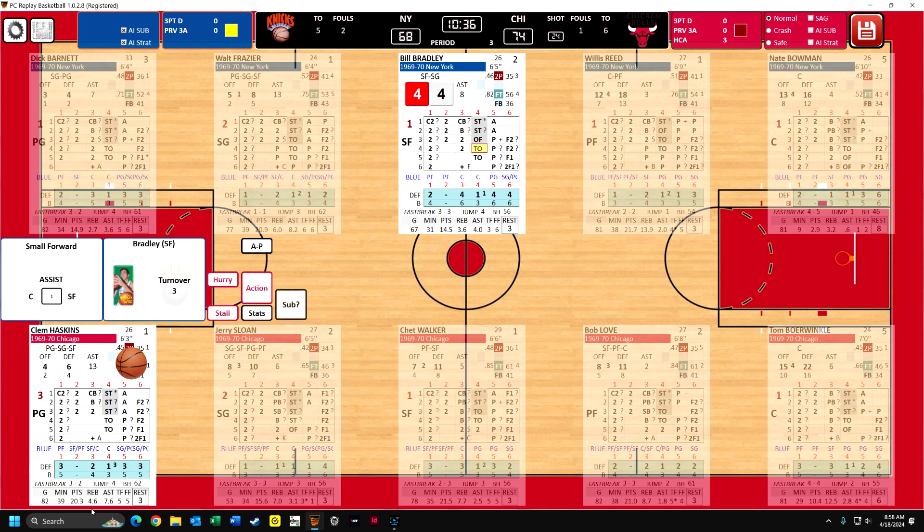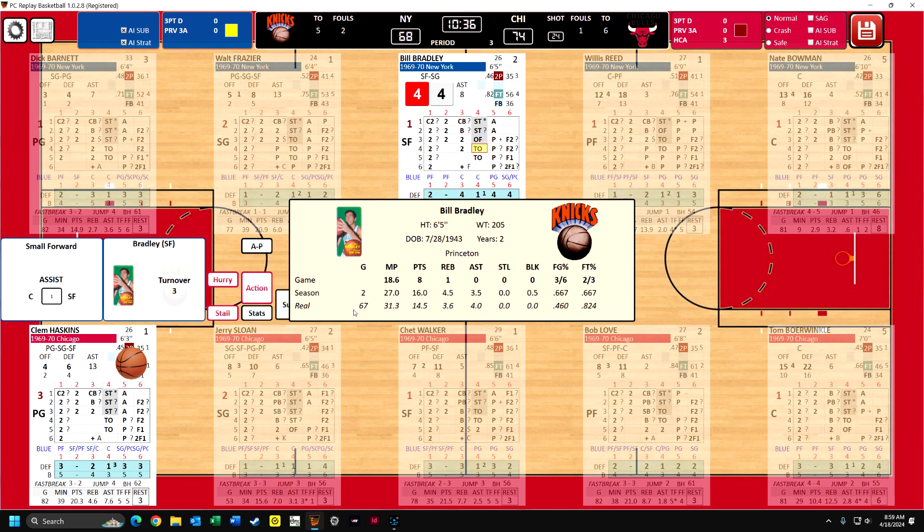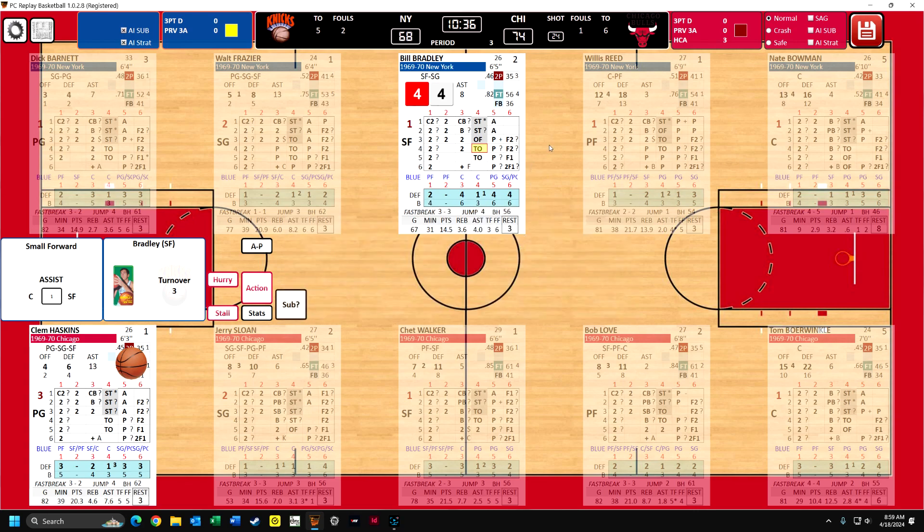Now I'm only responsible for substituting the Bulls, and you can see down here in the lower right-hand corner is the rest number of minutes per half that a player has to have. Borwinkle will need to sit down when we get past the six-minute mark. If you exceed that, then these players go to their B rating, which is bad. You can check the current situation on these players - just right-click and you get what their real stats were, how they're doing this season, how they're currently doing in the game, their date of birth, how many years they've been in the league.